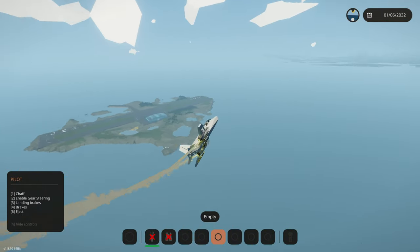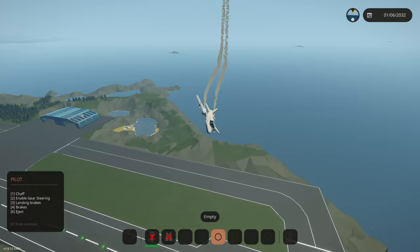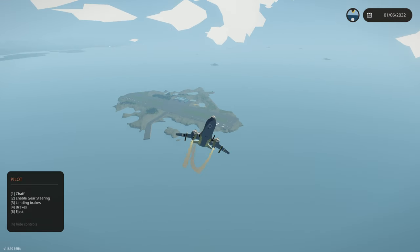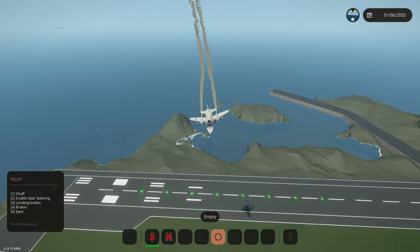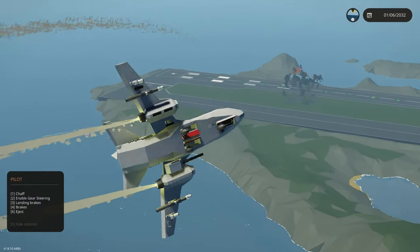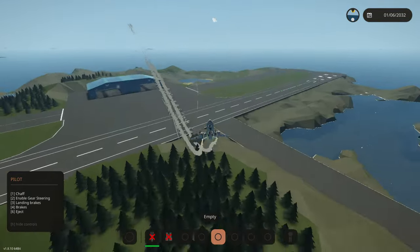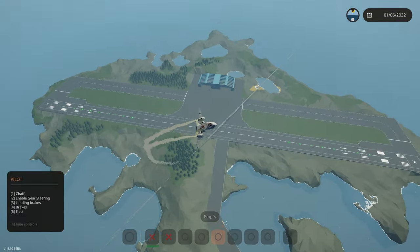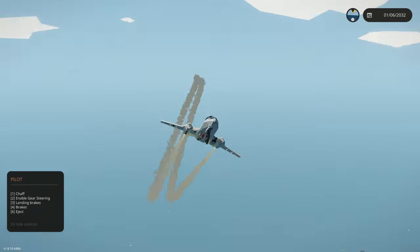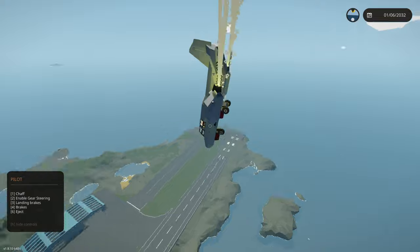We come in for the big 500-pound bomb run. The first attempt the bomb doesn't explode — we forgot to arm that one too. On the second attempt the bomb drops and detonates, producing a noticeably larger explosion than the 50-pound bombs. We launch remaining weapons to clear the payload. That's a wrap — we have a working missile, bomb, and cannon system on the fighter jet. Subscribe, like, hit the bell, and comment what we should add next.